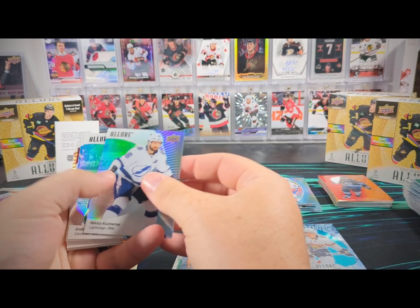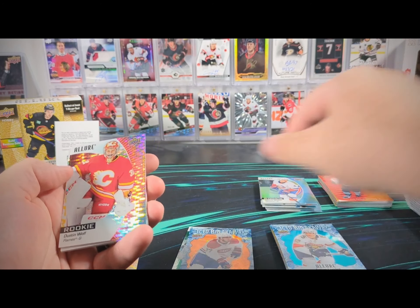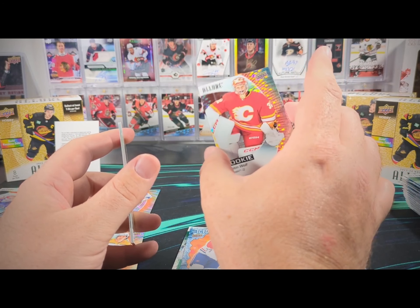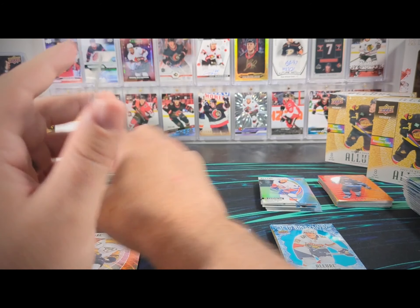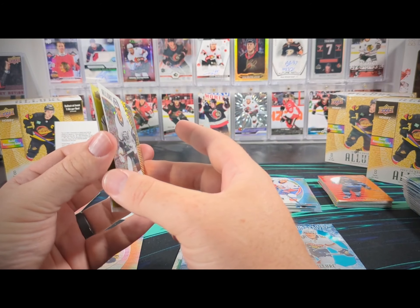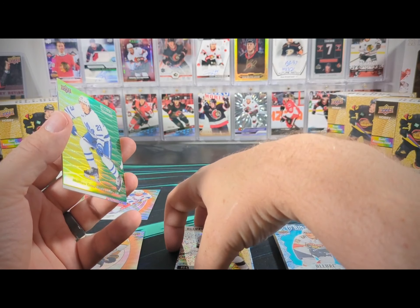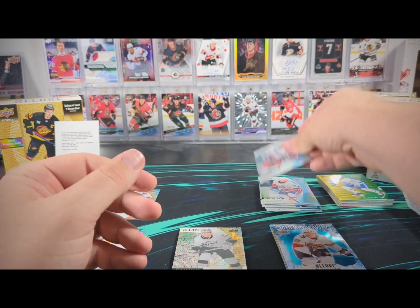Down to our last two packs with no hit to be found. Here's a Dustin Wolf — I think this is a red rainbow. Yeah, just because of the Calgary colors it looked a little pinky, but that is just a standard red rainbow rookie — Dustin Wolf. And then we have an Alex Laferriere gold glitter bomb rookie. Our first gold glitter bomb rookie is not the name we're looking for, but still a nice looking one. Matthew Tkachuk yellow green and then a Will Cooley base rookie.